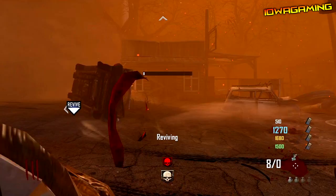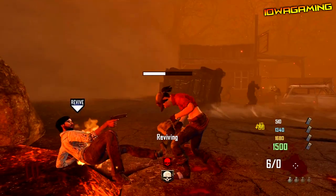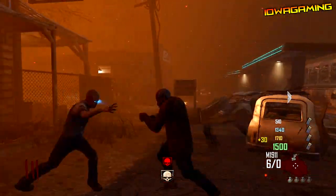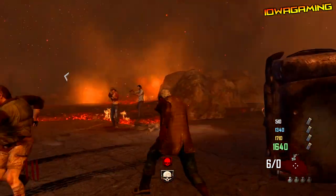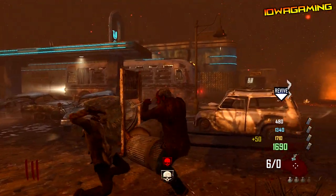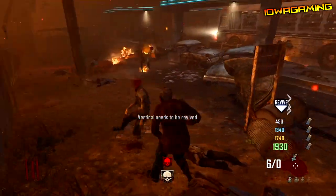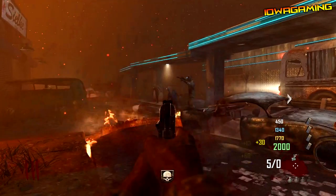Right here you guys can see on the black guy there is a red instakill above him. Everyone else just has a white instakill, but he has a red instakill. I don't know how it happened. Kazim for the win supplied me with this clip — it was in his game that he actually got this. It's only on round 3, and all he did was grab an instakill and Russman has the red instakill.